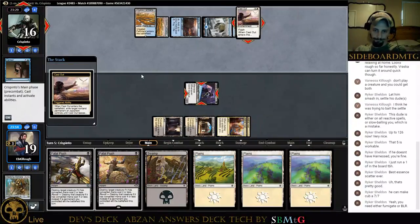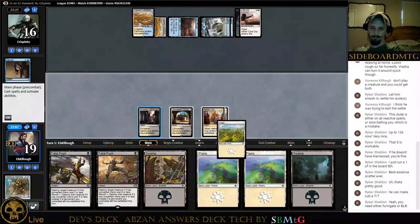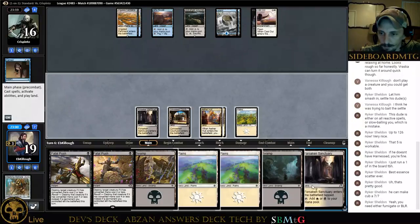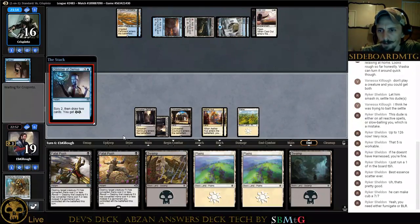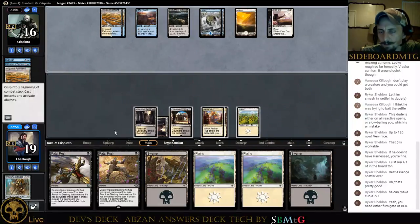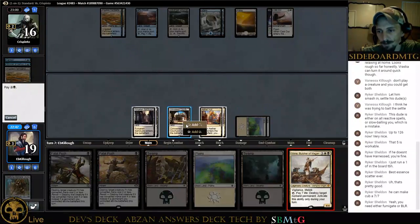I assume he doesn't have a way to clean up the board next turn. Approach — that card's really good. We'll pass the turn. I know you guys are going to crucify me for not winning a single game with Dev's deck. We'll just play our tap land and pass the turn. There's his Glimmer. Would love a Doomfall, Duress — one of those mainboard cards we have plenty of copies of. Would be nice. I would not judge this deck off of one league.